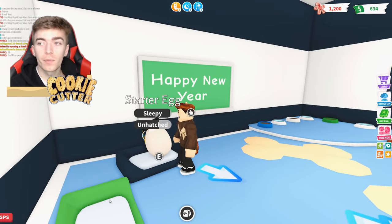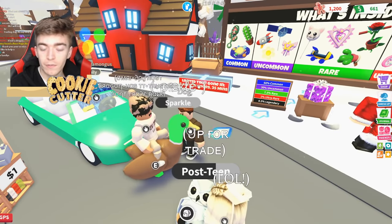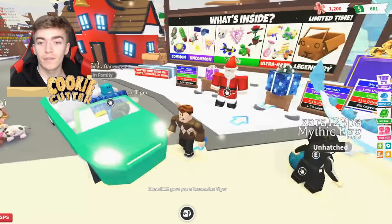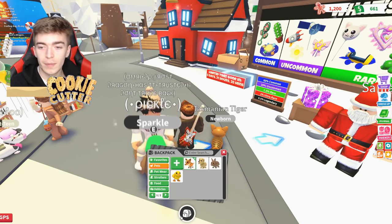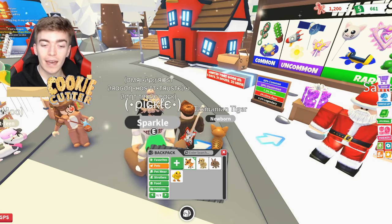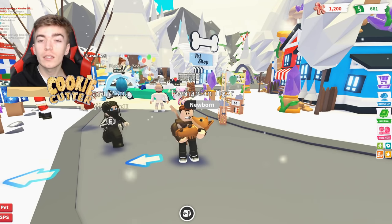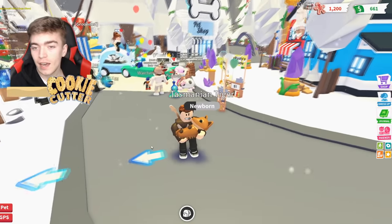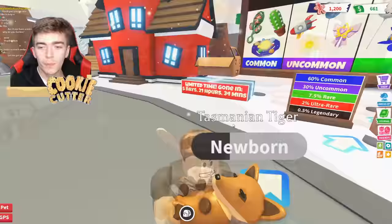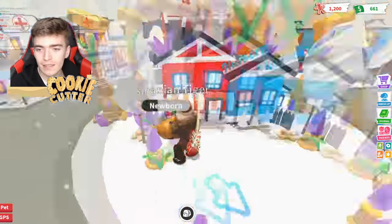We're just about to hatch our starter egg and hope we get something somewhat decent. I've just met someone who said they'd like to help — I was honest and said I'm trading this dog and I'm new. By just communicating with people inside Adopt Me you will eventually find some kind people, like this person who has genuinely just given me a Tasmanian tiger, which is a rare out-of-game pet. I definitely recommend not scamming and actually being honest.